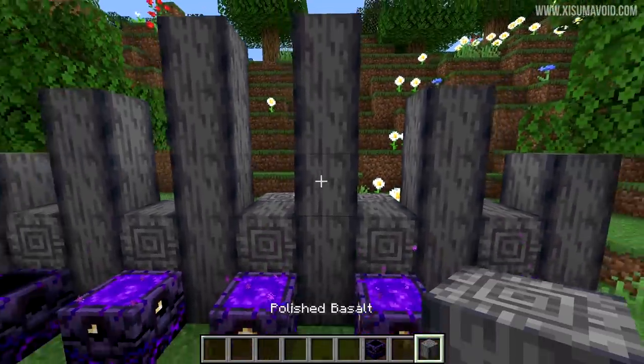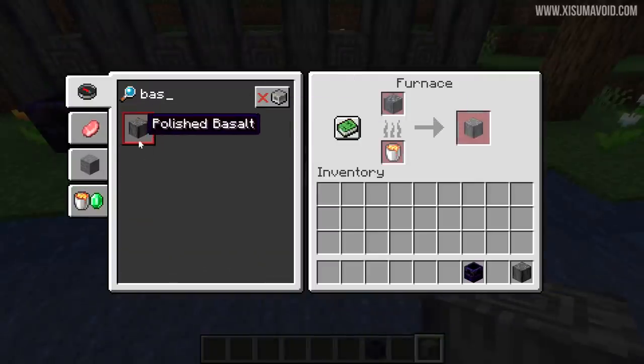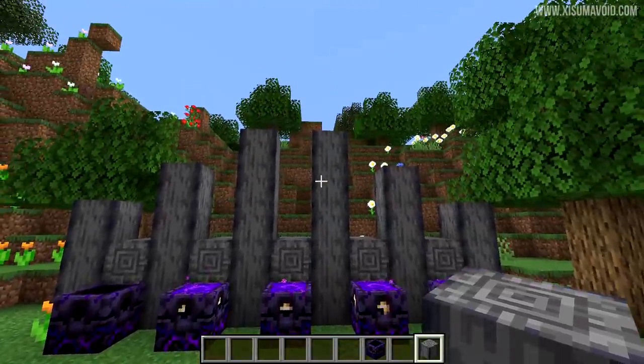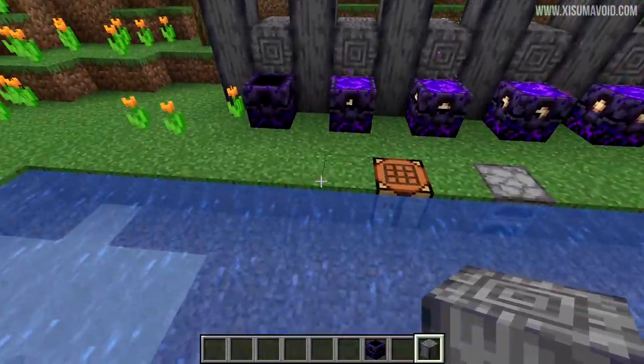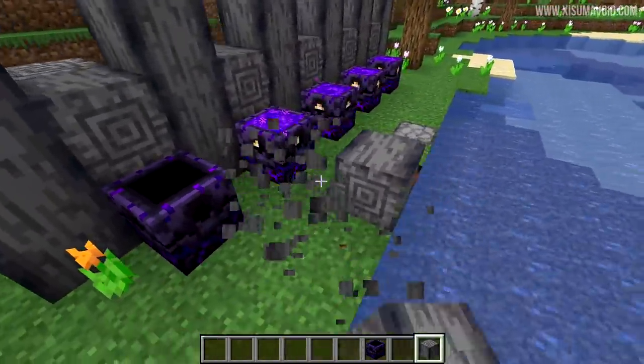We also got Polished Basalt, and this can be created from basalt if you smelt it inside of a furnace. You gather your basalt from the Nether, smelt it up, and you get this new really nice Polished Basalt. It's one of those directional blocks that you can place in different directions, and you've got two different textures to work with.